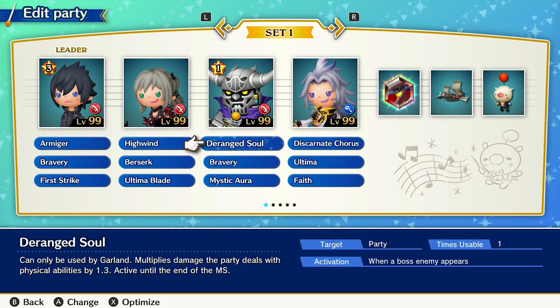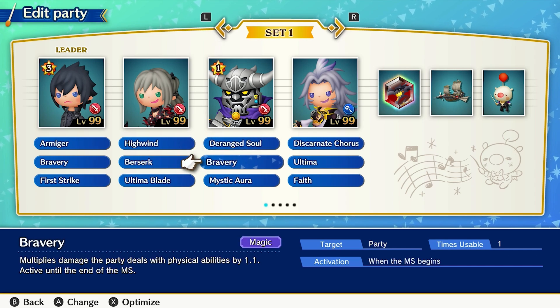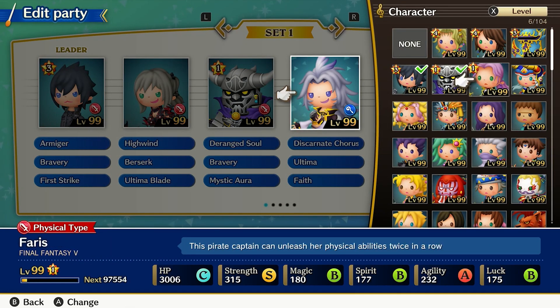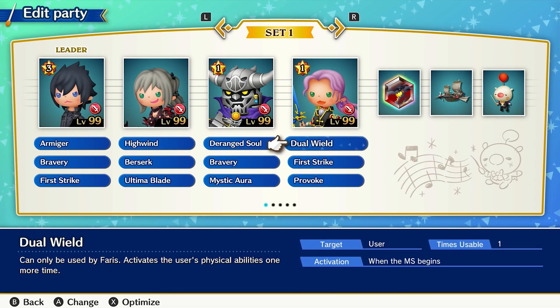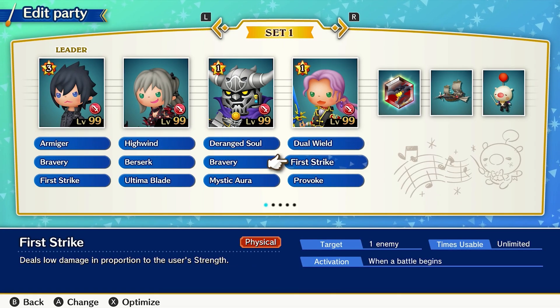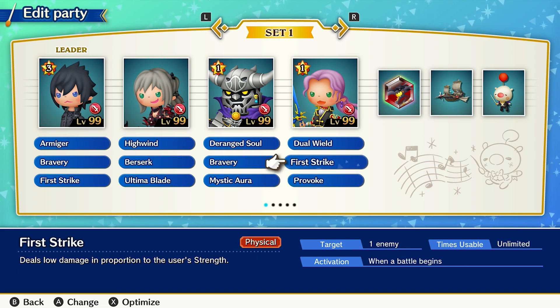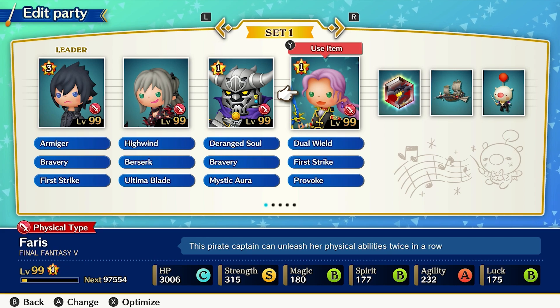Garland is another solid physical character choice, great for buffing the party's attack stat thanks to Deranged Soul, Bravery, and Mystic Aura. Silence Buster is also a solid choice if a boss uses status effects that delay the party from doing immediate damage. Then there's Feras, who focuses on quick damage and lowering enemy defense. Equip her with Dual Wield for multiple ability uses, First Strike for quick consistent damage, and Provoke for lowering that defense.